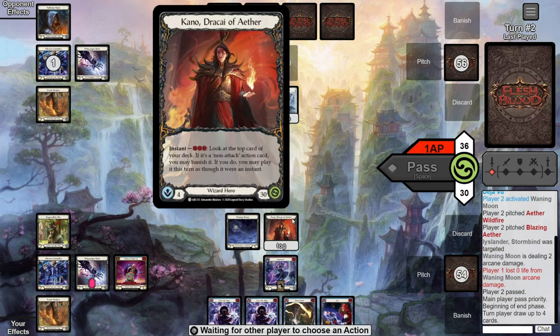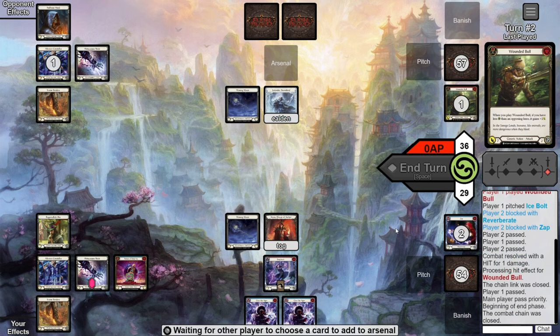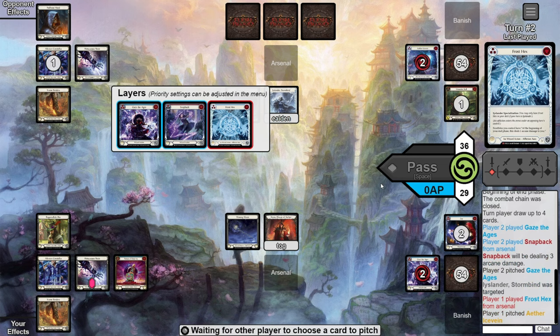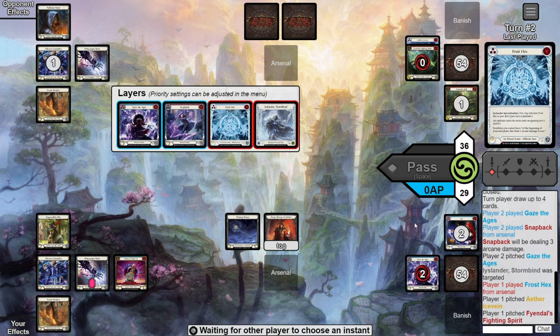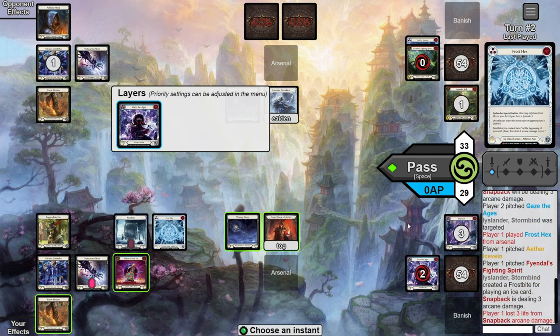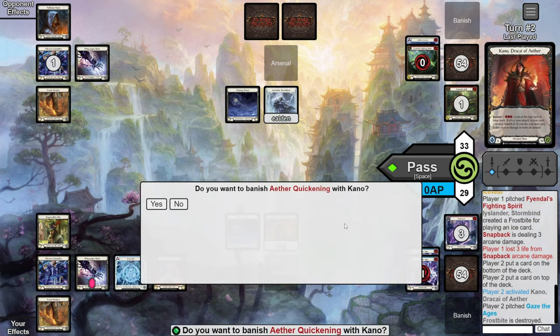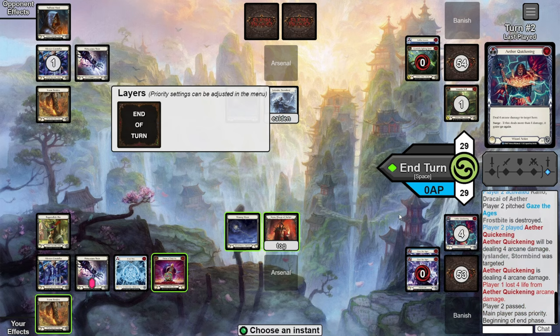Opponent sends the Wounded Ball at us. We double block using the two non-gaze cards in hand, take one, and they ship it back. Our turn — we respond to our own Gaze using the Snapback from Arsenal, pitching our second Gaze, to meet the requirements for both cards to gain their special effects. The opponent responds to the Snapback by playing a Frost X from Arsenal giving us a Frostbite. We choose to let the Frostbite resolve then eat it using one floating and the Gaze to activate Kano, essentially gaining one health. We hit the jackpot — a red Quickening, probably the best red one-cost spell. We fire it for four. They don't AB it, going down to 29. Happy with the turn cycle.